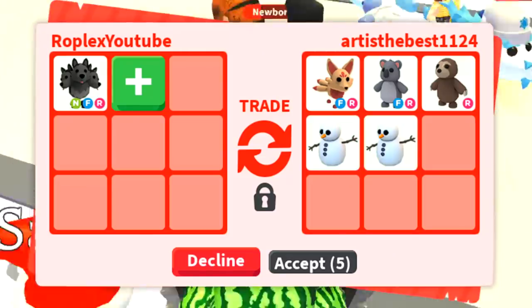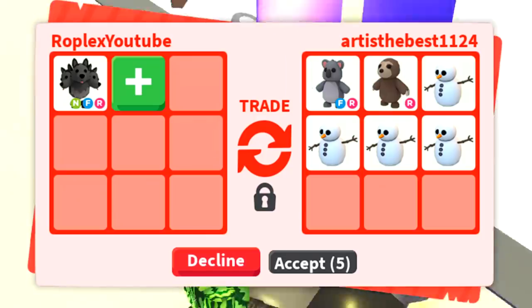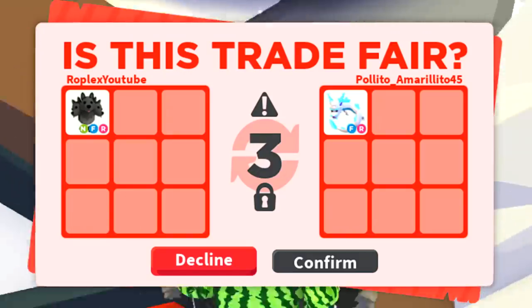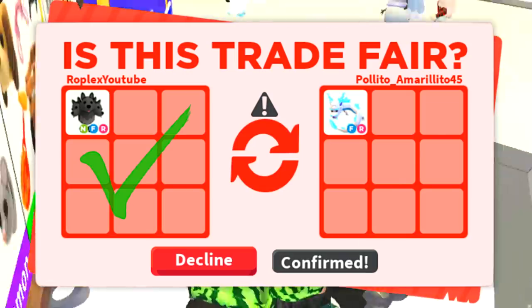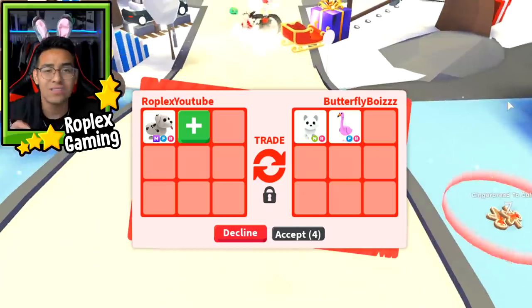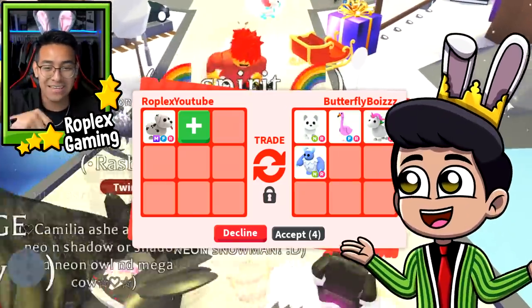I actually forgot to trade away the neon Cerberus during recording. So while editing the video, I hopped back into the game really quick to trade it away. The first offer was a bunch of snowmen — I was considering it because snowmen are pretty cool, but I decided not to. The second person offered me a fly ride frost fury, which I totally did because one, it's a Roblox pet, and two, it has a fly ride potion on it. If you guys want to join this server and get deals like me, join my Roblox group — link is in the description.